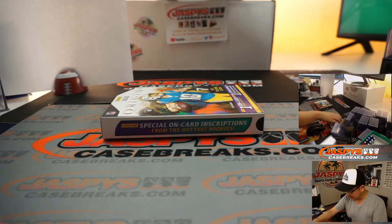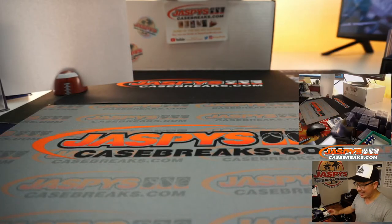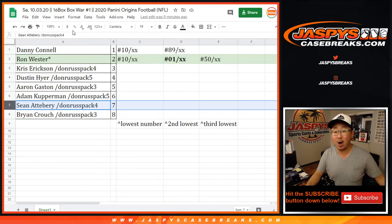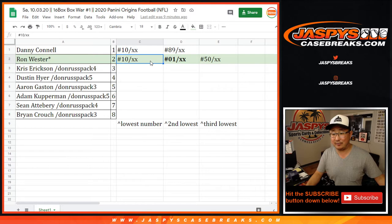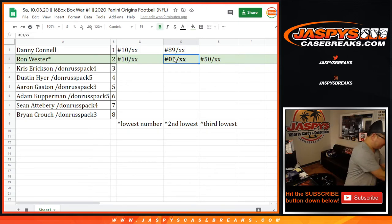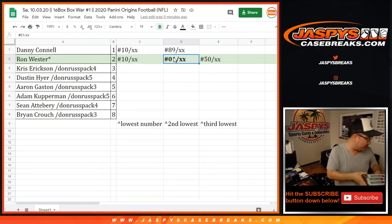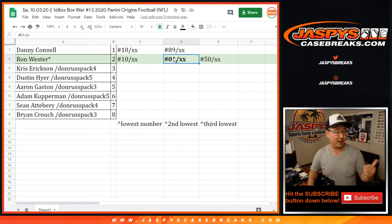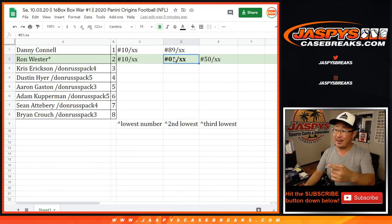Congrats to Ron Wester — you had the lowest number, a 1, with a tiebreaker of 10. No one else got a 1, so the tiebreaker did not come into play. Thanks for watching everyone. Ron, you're going to get that stack of boxes marked with the slashes — they'll probably be shipped in a separate shipment from your hits. You can sell them or rip them yourself, it's all up to you. I'm Joe for jaspyscasebreaks.com — thanks for getting on this box war. We might have more in the future, so keep an eye out!